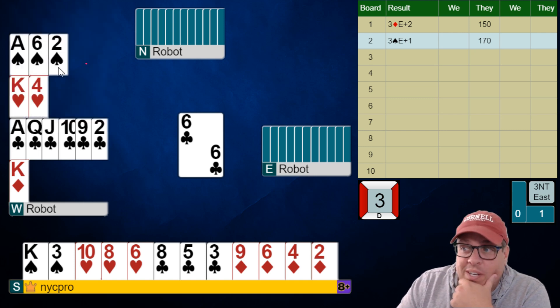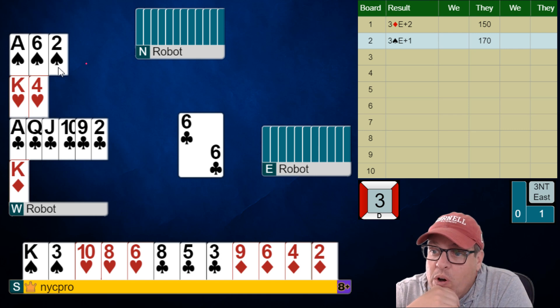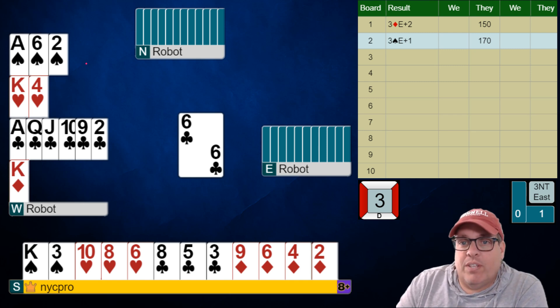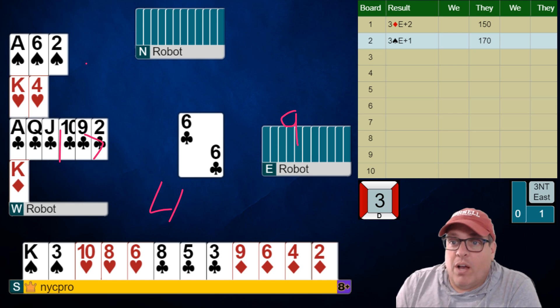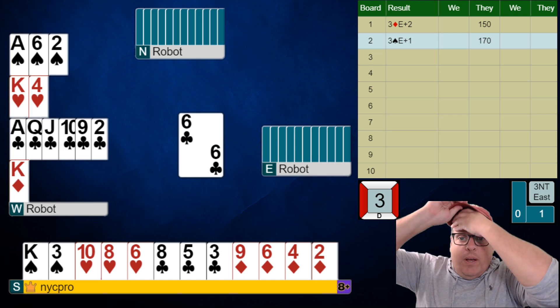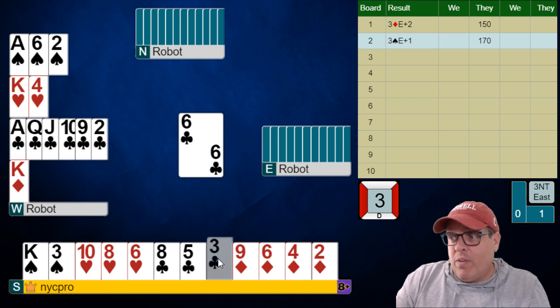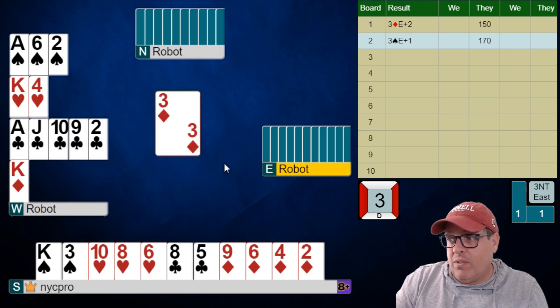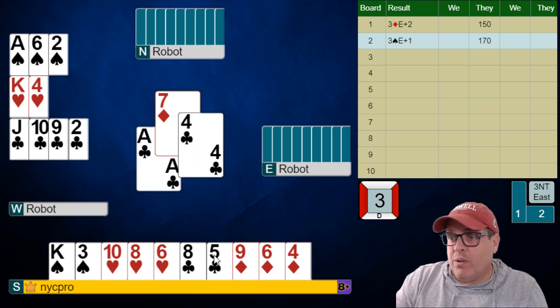Now they're leading a club — not surprisingly. Dummy had 17 high card points. We started with four; that's 21. East is at least nine, or a good eight, to accept the invite. So partner has some values over there. If we give lefty 17 and we had four, that's 21. Let's give this player like nine — that means partner has about 10. The more East has, the less partner has. We know it's not the ace of hearts; it could be the king of clubs, and we're about to see if that's a possibility. And here's that king of clubs — we know partner doesn't have the ace of diamonds, as they wouldn't be leading towards the king.